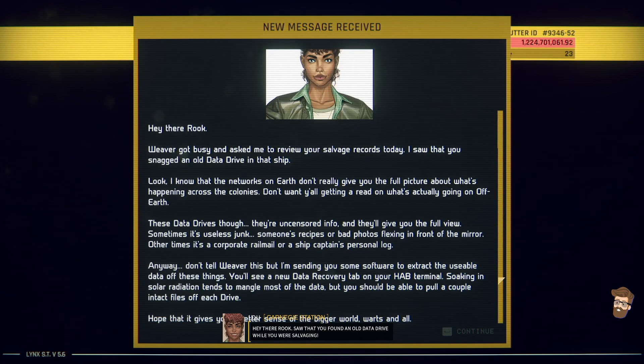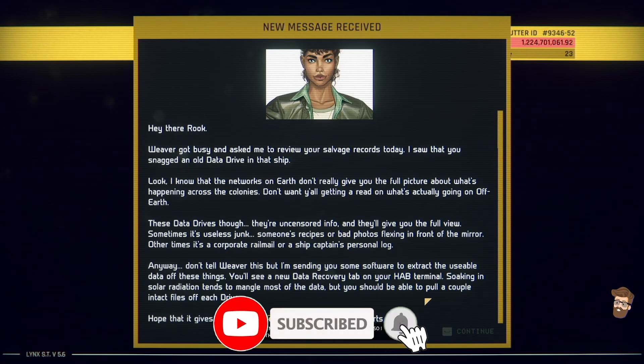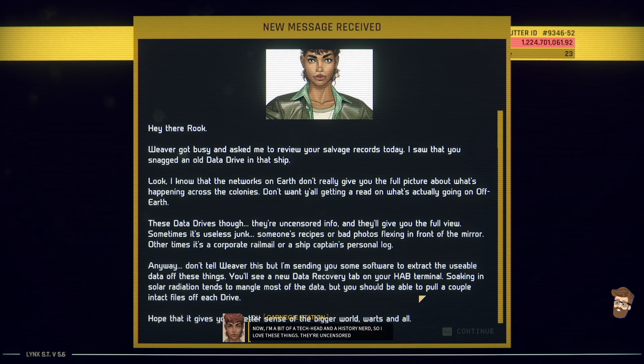Saw that you found an old data drive while you were salvaging. I'm a bit of a tech head and a history nerd, so I love these things. They're uncensored info — sometimes it's junk, but sometimes it's gold. Either way, it's a more genuine view of the colonies than what you see on the garbage news network. I'm sending you a data recovery program — you'll see it on your hab terminal. Soaking in solar radiation mangles up the data pretty bad, but you can usually pull one or two intact files. Hopefully it'll give you a better sense of the wider world — warts and all. Have fun. Later, Rook.